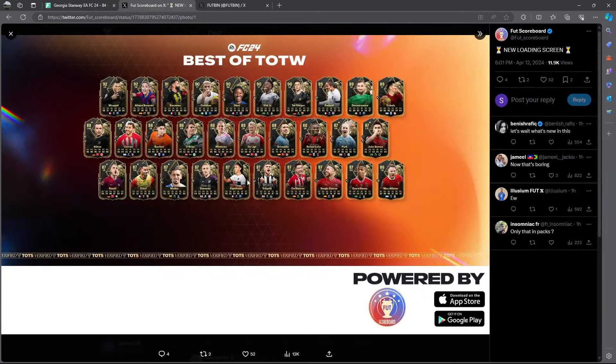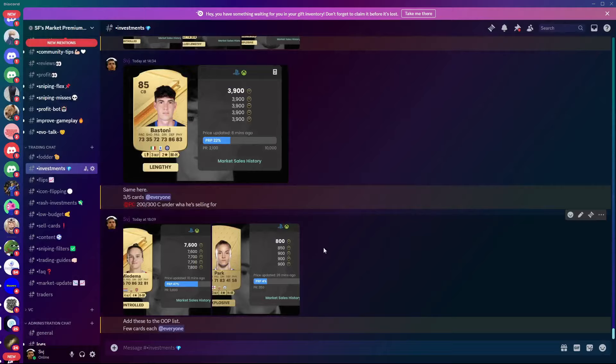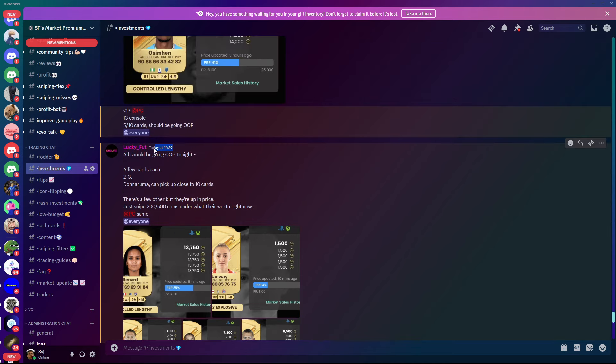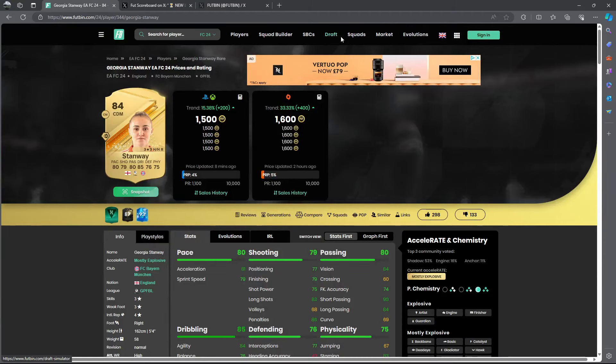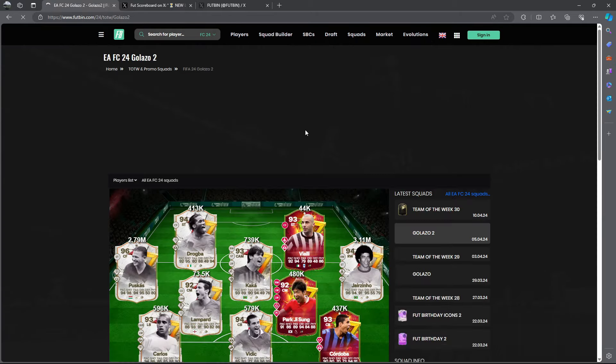I could go on about every card but I don't want to waste your time. I've given you a few cards that can rise. If you're in my Discord, you can see inside information — Renard, Ramos, Kachawi, Delict, Trippier, Donnarumma, Grimaldo — all posted four hours before content dropped. You can copy these right now.